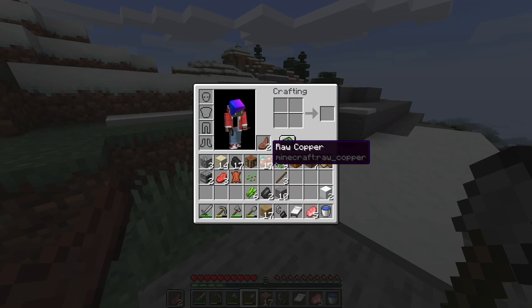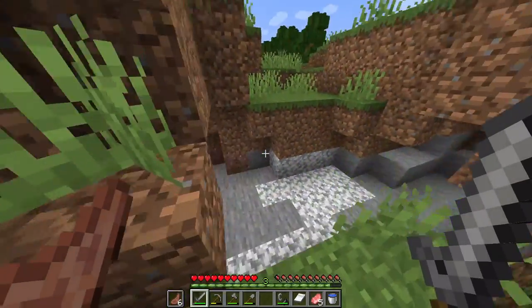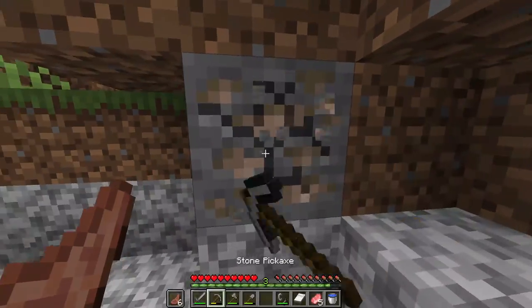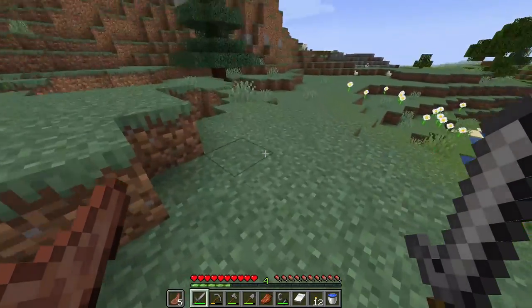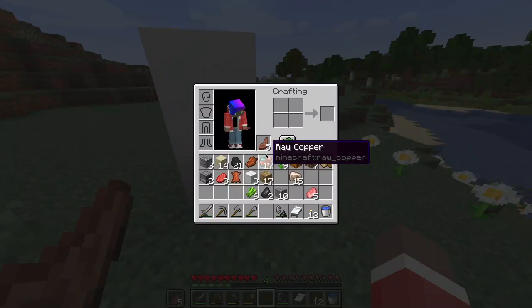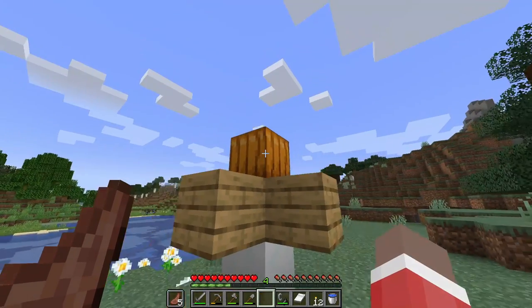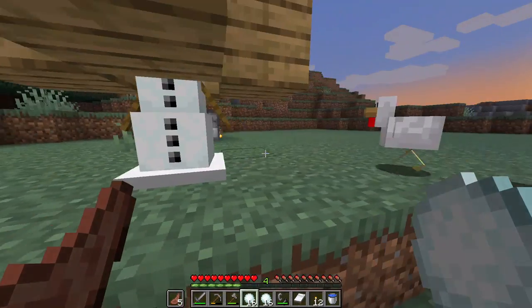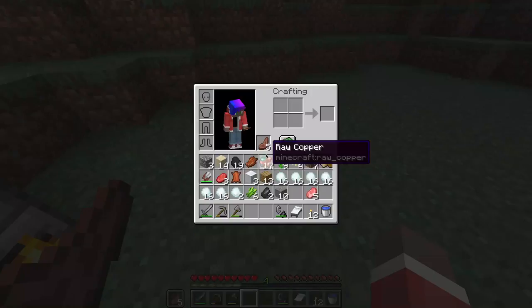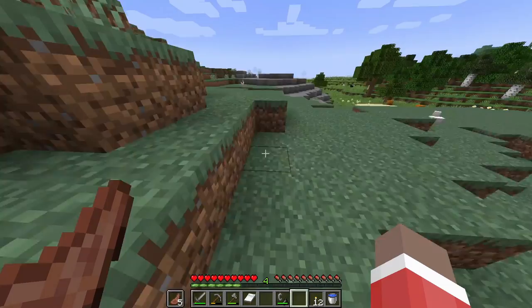Now that I have a pumpkin — I'm lucky enough to have one — I actually do need shears. I said I didn't need shears for anything but here we are. I have enough iron to make shears. With the shears I'm going to make a snow golem which will give me infinite snow. I block him off, put the pumpkin on his head, shear it, and boom — now I can farm snow. That's a little trick for farming snow if you ever need it. Now I need lime dye, and the only way I can get lime dye is from cactus with white dye, so it all comes back to white dye again.